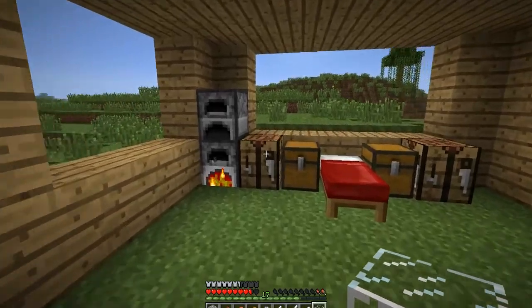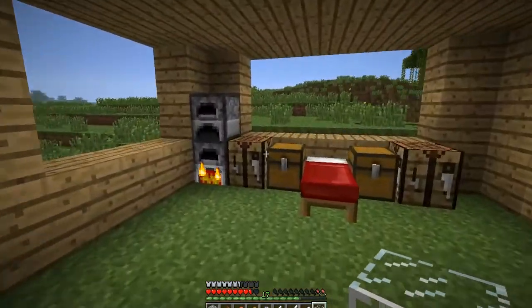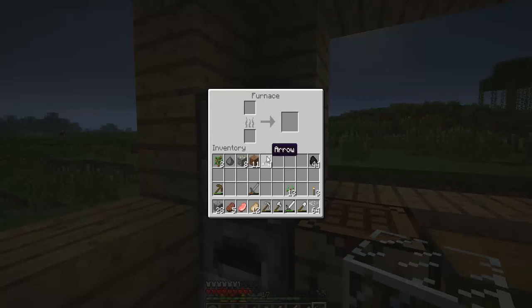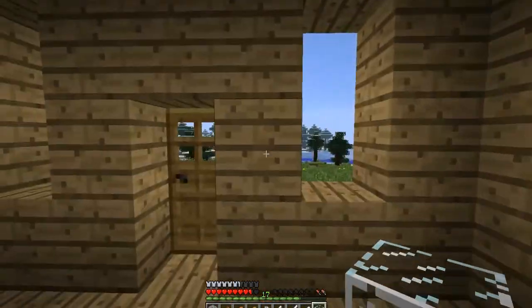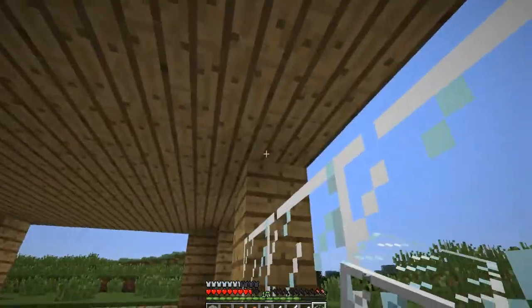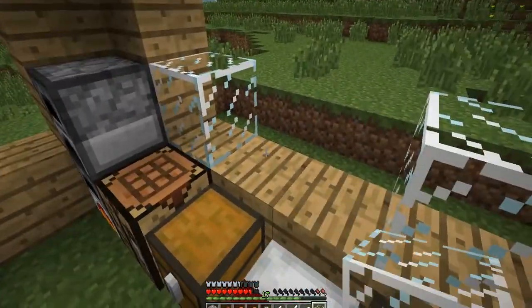Hello everyone, TheCrazyGamer here with part 4 of Minecraft Let's Play. We're gonna continue what we were doing. I see we have iron ore in the furnace, and we had glass in the furnace too because we put sand in the last episode. So now I'm just gonna fill these things up so we have some nice windows. I'll finish the floor later - we're just gonna make some stuff from the items we found in the cave.